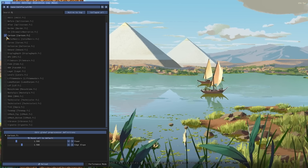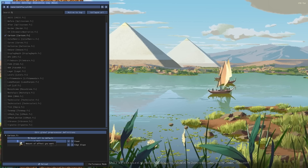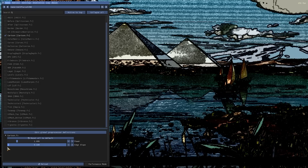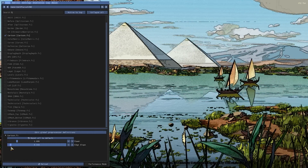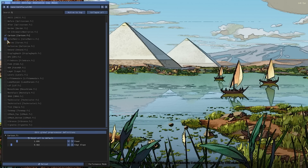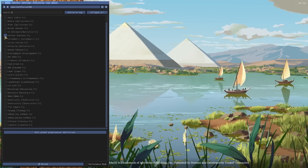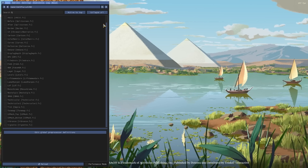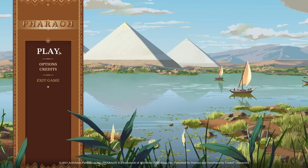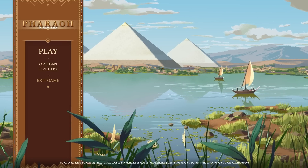There are some extreme things too — like cartoon effects. You could play Pharaoh A New Era with a cell-shaded look if you desire. It's not what I would do, but you can do it. All of these effects are available, and you can save them however you want. I'll jump into a save file to look at an actual city and see how all of this looks.